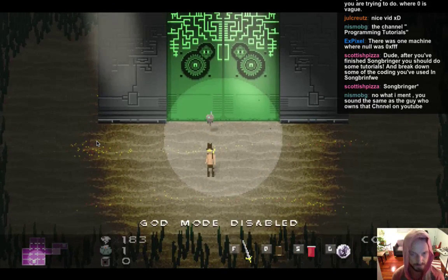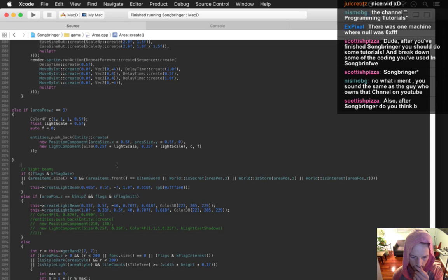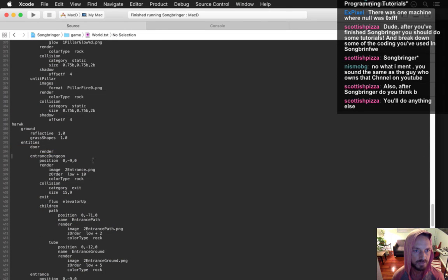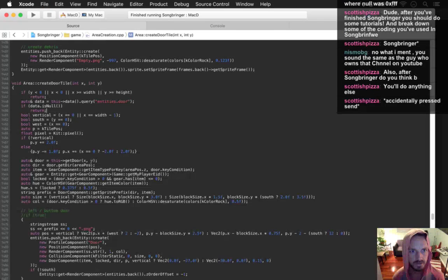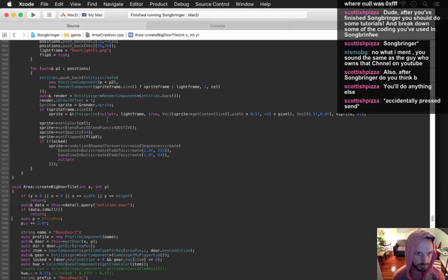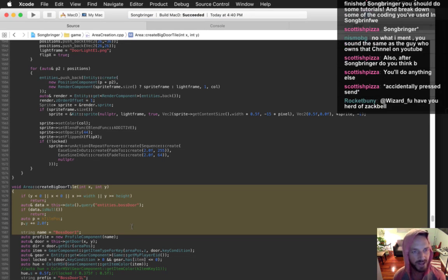Next thing — let's get rid of the boss door. We can do it the same way: boss doors require data. In world.txt I'm going to make it so there's a boss door entity. Then in area creation we'll just check for it. There we go — I need to make sure this is actually working for the other dungeons as well. Wow, there was one machine where null was 0xFFFF — crazy, I never knew that.